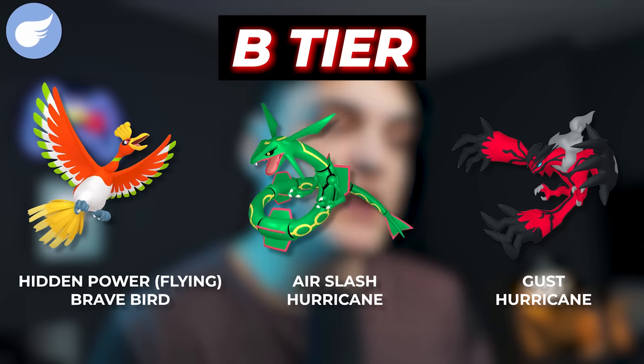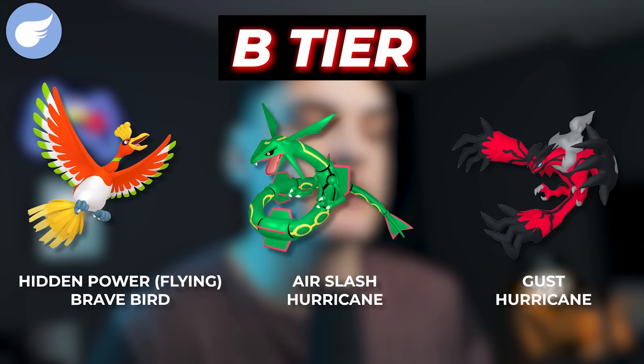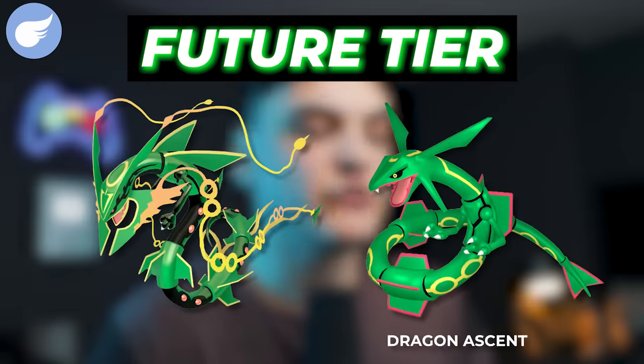In the B tier for Flying types, we're going to have Regular Ho-Oh with Hidden Power Flying, Rayquaza, and Yveltal. For the future tier, we'll see Mega Rayquaza as well as Dragon Ascent on Rayquaza. Flying type is not the most useful type, but those are the Pokemon you're going to want to power up. Also, you can power up Shadow Moltres and use it as both a Flying and a Fire type raid attacker since it's good in both types.